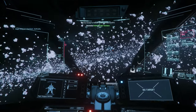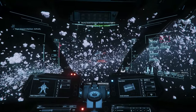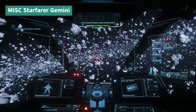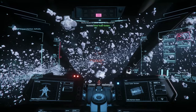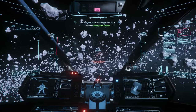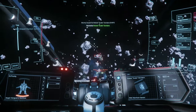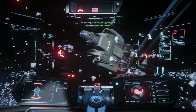Now let's see the Vanguard Sentinel in action. I soften up the target with the energy weapons first, and when I have a clear aim I open fire with the ballistic gun.